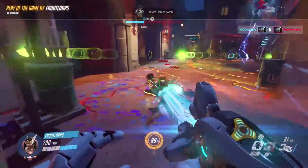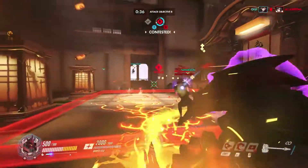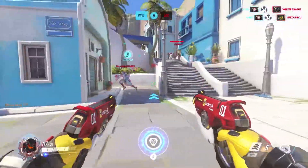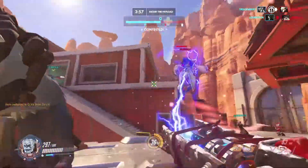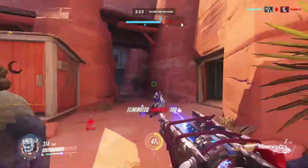Symmetra and Winston can lock onto Moira more easily than Moira can lock onto them. Hooking, sleeping, or stunning Moira in any way will stop her ultimate. Tracer can break the connection with Moira's right-click by blinking. Much like against Symmetra, Winston's weapon and endurance combined are ideal to take Moira down in a 1v1 fight.